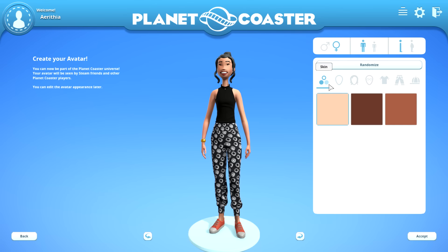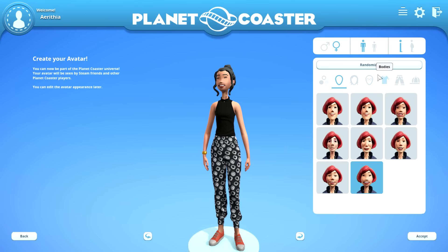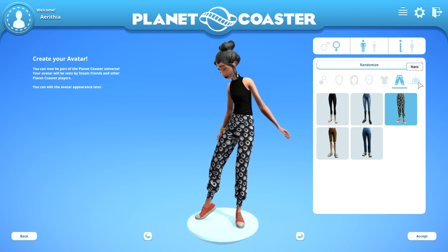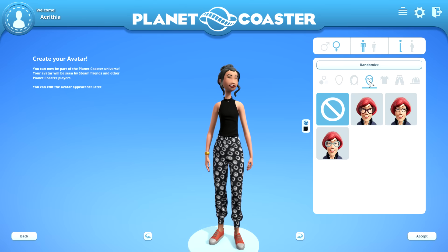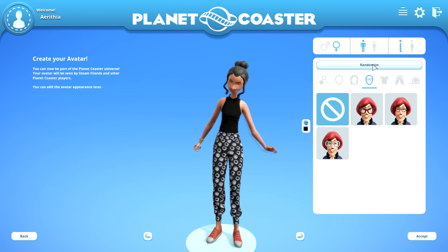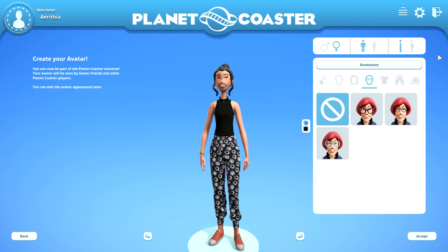There aren't a lot of options at the moment, but you can change the skin tone, and you have some head shapes, hairstyles, accessories, shirts, legs, and hats. You can change the color of the shirts and accessories right now. You can also just randomize if you prefer, and you can choose your gender, age group, and general appearance.